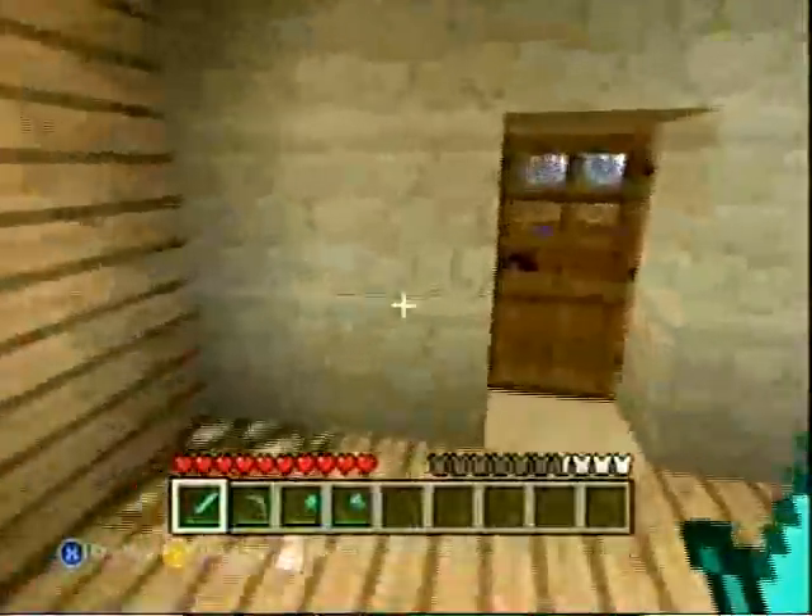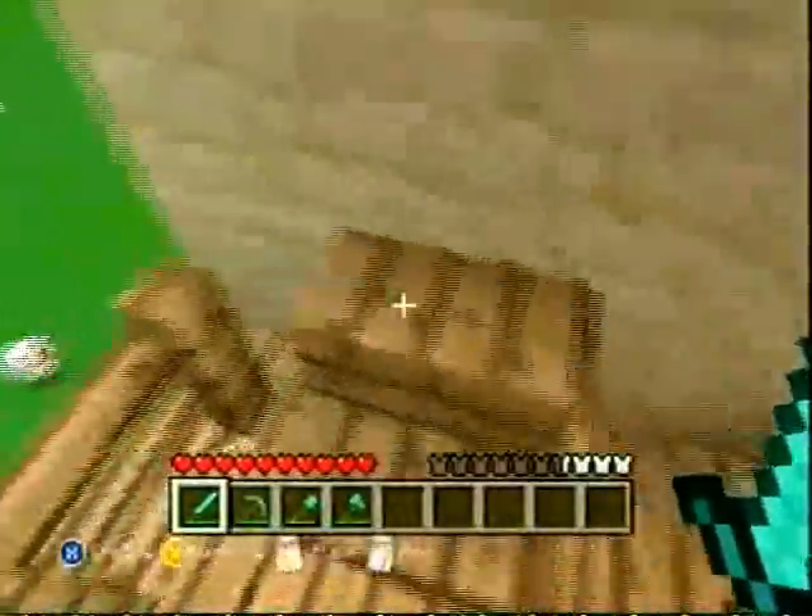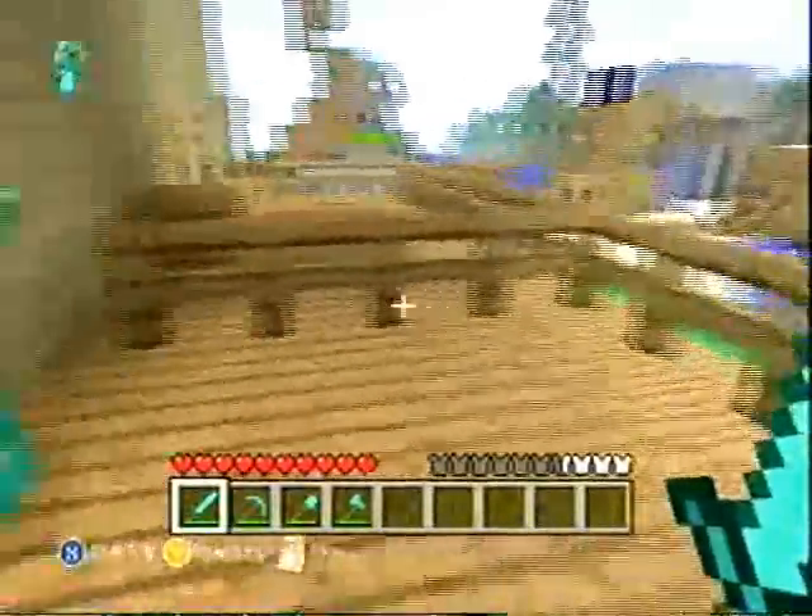Here's the guest balcony — people can just visit, look out, and you've got your one seat with a nice view.